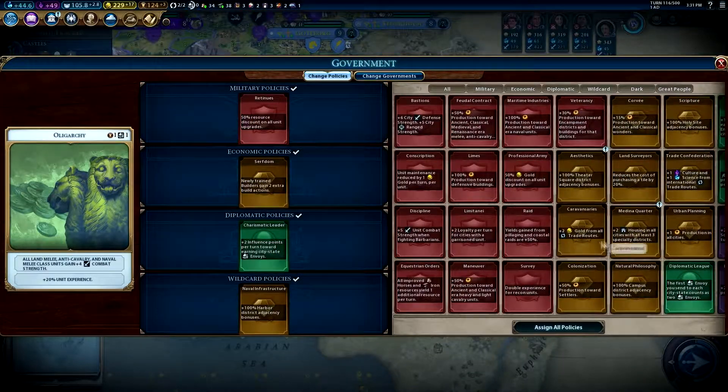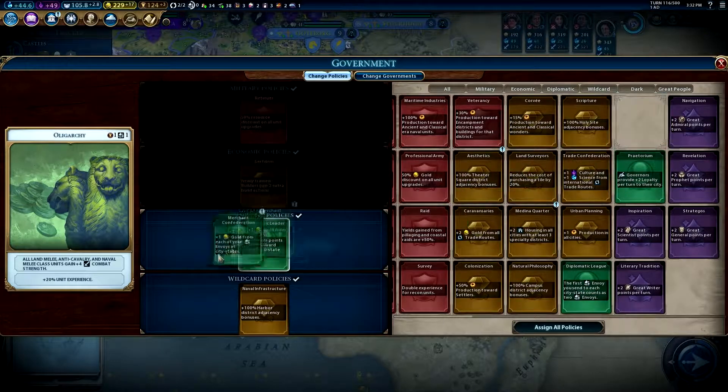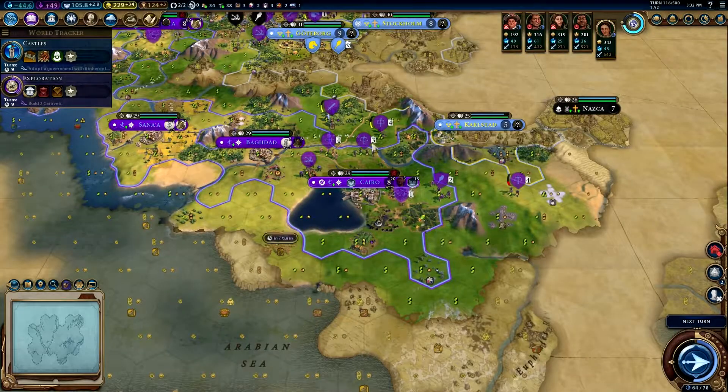Housing... theater district adjacency bonuses... plus one gold from each of your envoys — let's go for that, we really need the gold. We're not even building any builders but we really need the resources — I'm going to let that float.